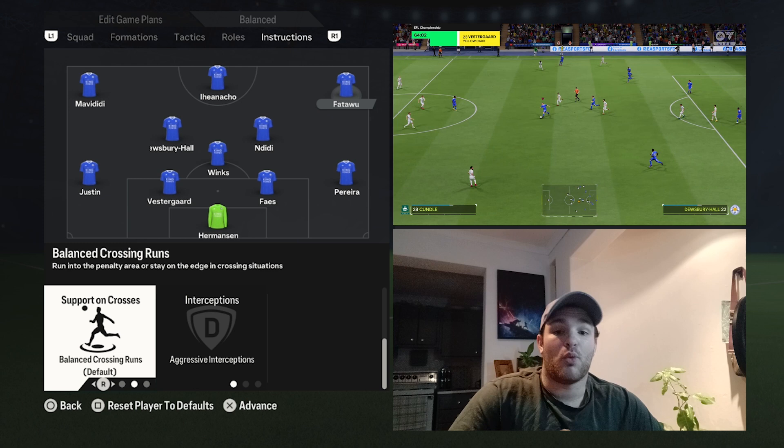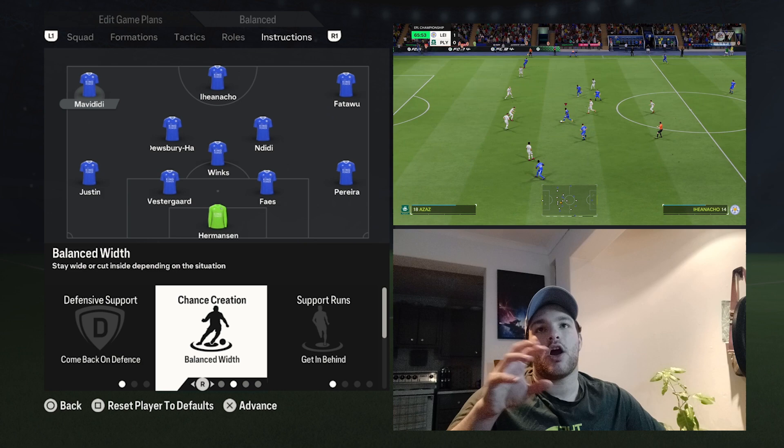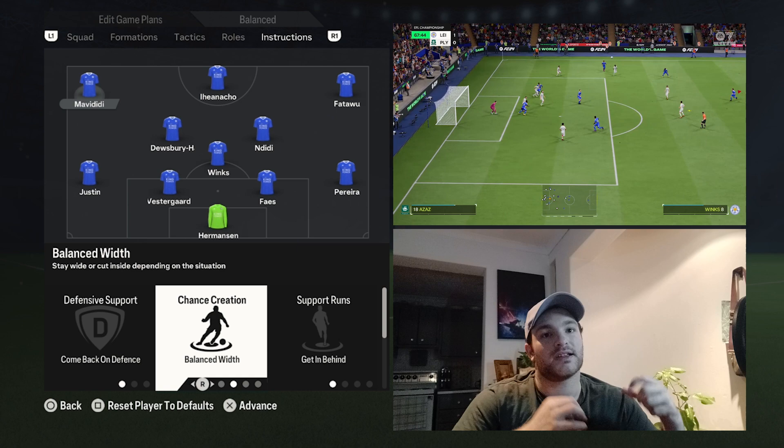For Mavidi on the left, he's also set to come back on defense, with the main change being balanced width — sometimes hugging the touchline, other times cutting inside to link up with the midfield and the striker, whether that's Iheanacho, Nacho, or Jamie Vardy.